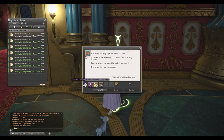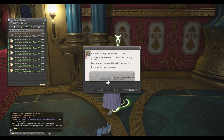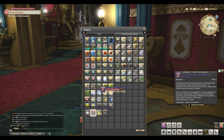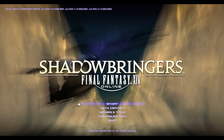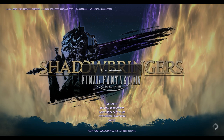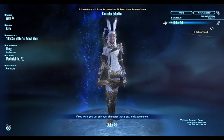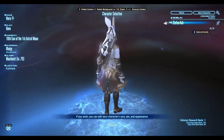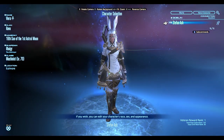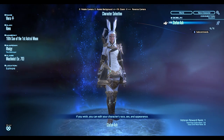It says: 'Thank you for playing Final Fantasy XIV. Enclosed is the following purchase from the Mog Station — Tales of Adventure: One Machinist Journey. Thank you for your patronage.' So you have the book, your pieces, and the coffers. I opened the Machinist Journey and what's going to happen is you'll actually be logged out. I also make sure I already have that job equipped — if you don't, it kind of overrides the job you have. So once you have your job equipped, you can open it, and when you log back in it's going to have your gear equipped for you.